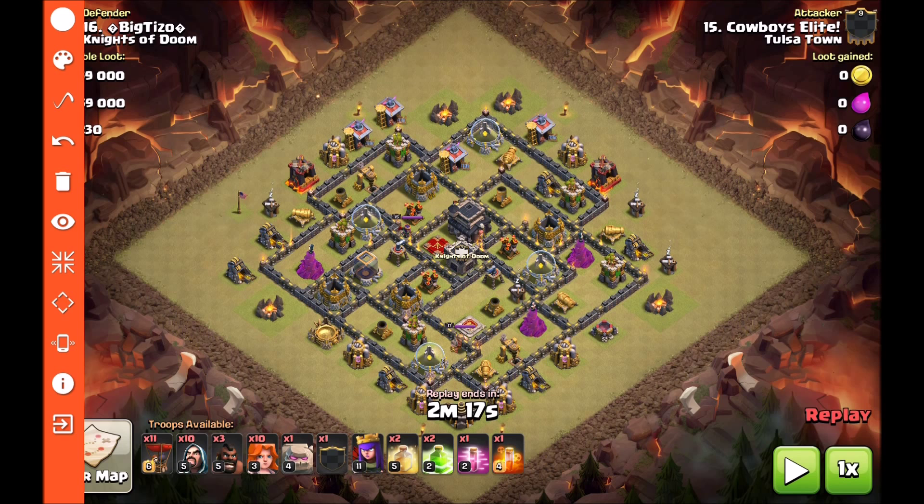What is up guys? Welcome to T-Town Raids. My name is Travis bringing you an Everyday Heroes video. Today we're going to be looking at an attack from Cowboy Elite from our last war, and he is down his Barb King.